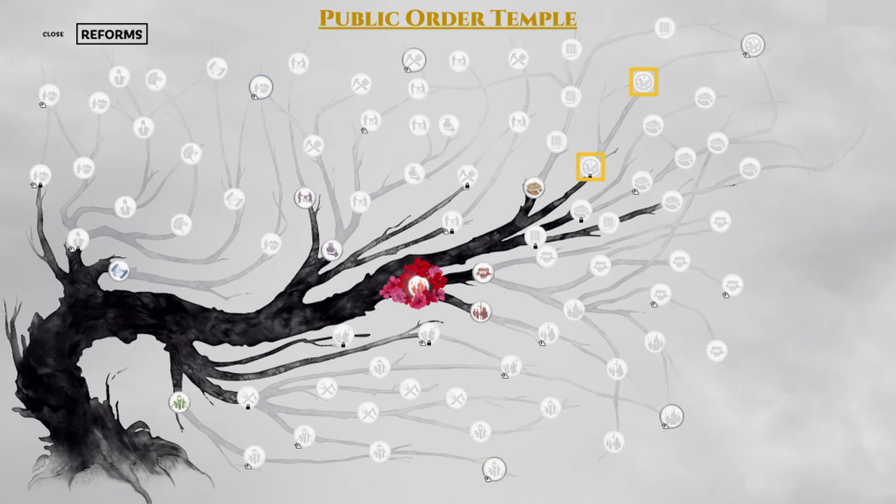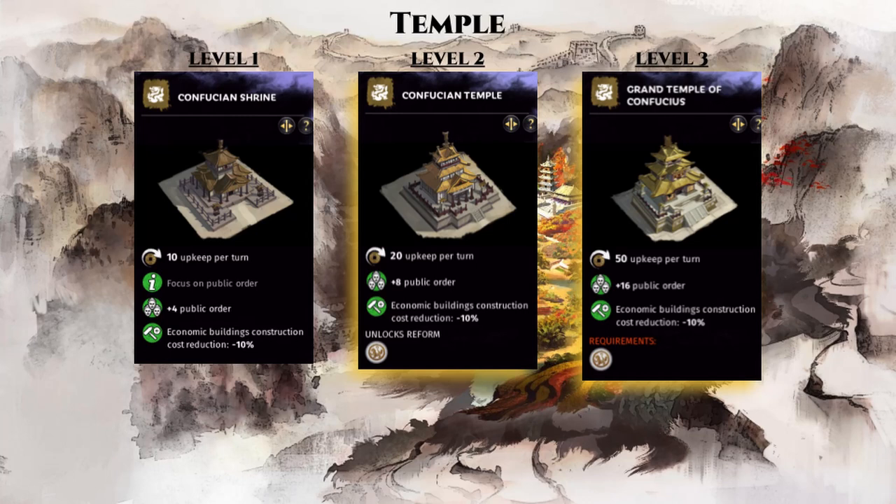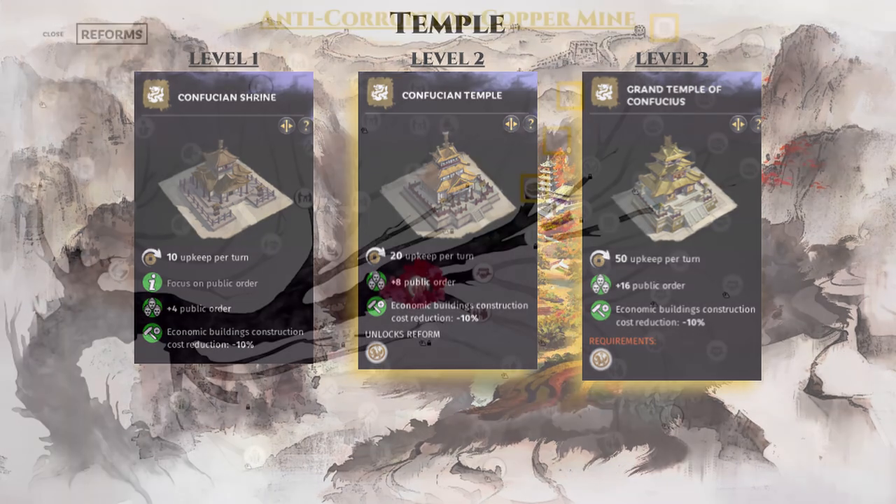Next, we have a more late game branch in the public order temple branch shown here. The temple building here requires these 2 reforms to become fully upgraded. Despite the upkeep cost, the temple is actually the most efficient public order building in the game, so if you're struggling with public order in your mid to late game when you no longer want to deal with the rebellions, then this is the branch for you, and it only takes 2 reforms to fix your public order in no time.